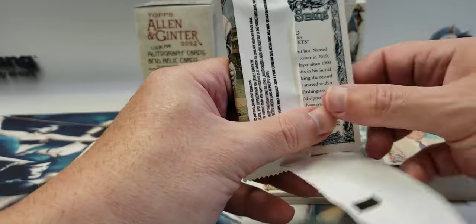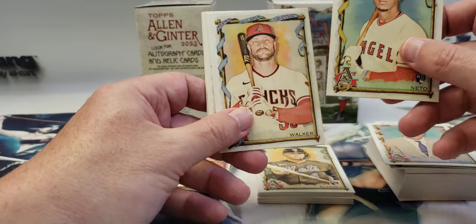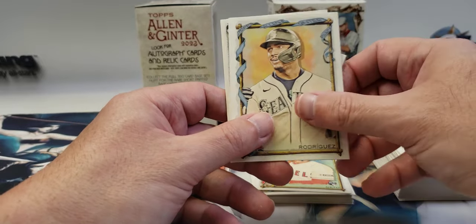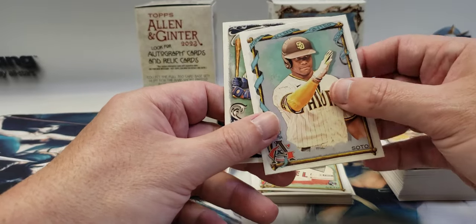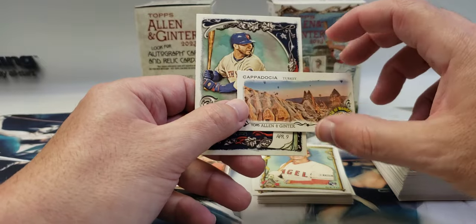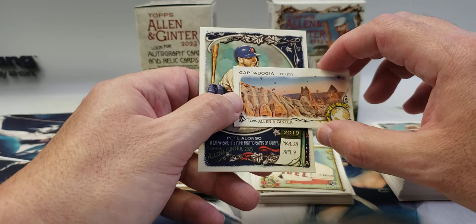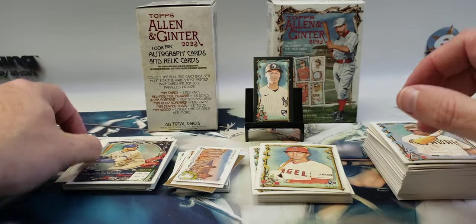Last pack: Zack Neto rookie. Five blasters in and I still haven't pulled any of my Orioles rookies that I wanted. Christian Walker, another Julio Rodriguez — that's number three. Juan Soto, number 361. There's a location in Turkey — Cappadocia — as a mini, and then a Pete Alonso Spotless Span.